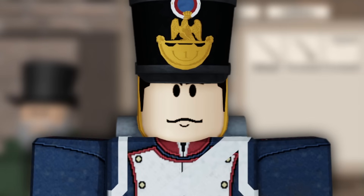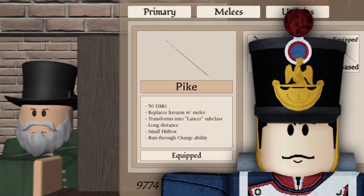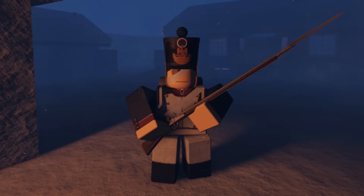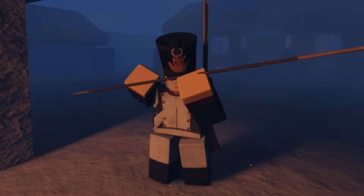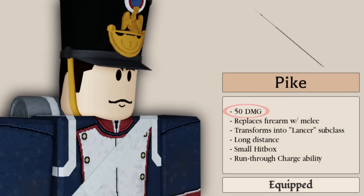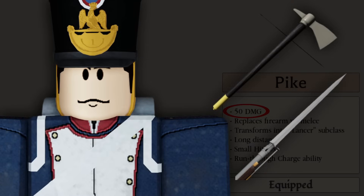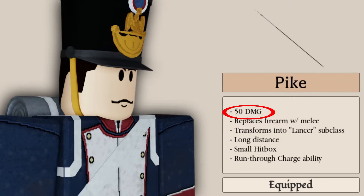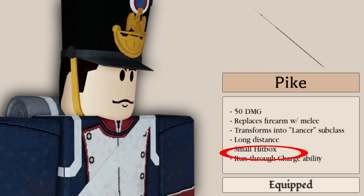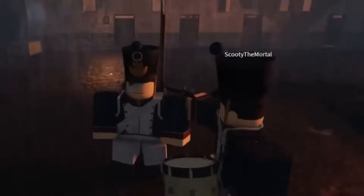With that out of the way, we can now head into the description of the Pike. You can purchase it in the Bubble Shop for 1,000 francs, and you can equip it as a primary weapon, substituting your firearm and transitioning you into the Lancer subclass. Looking at the card statistics: the Pike does 50 damage, which is the second — or technically third — highest damage-dealing melee weapon. It transforms you into the Lancer subclass, has long distance, a small hitbox, and a run-through charge ability, which was initially seen on the musket's bayonet.